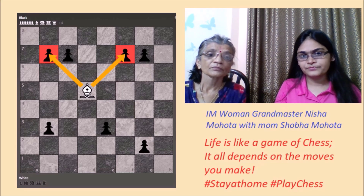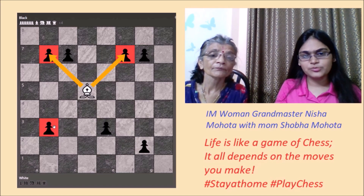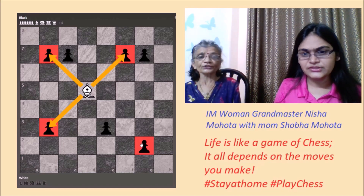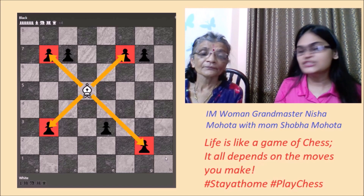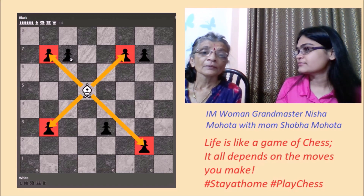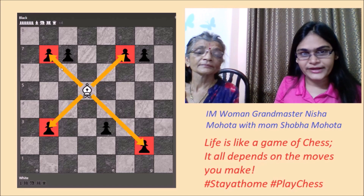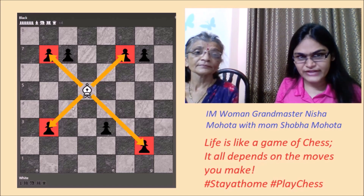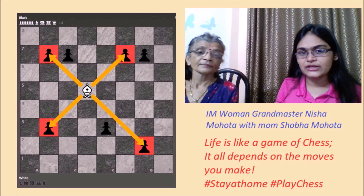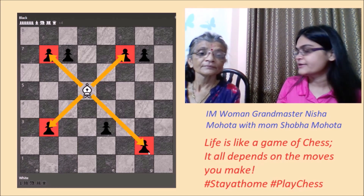Any other pawn? b3 — yes, the bishop can capture the pawn on b3. And g2 — the bishop can grab the g2 pawn. Why can't the bishop grab the pawn on c7? No straight line — right, the bishop on a light-colored square can only go to light colors and only diagonally. So from d5, the bishop can take pawns on b7, f7, b3, and g2, but not others outside its diagonal range.